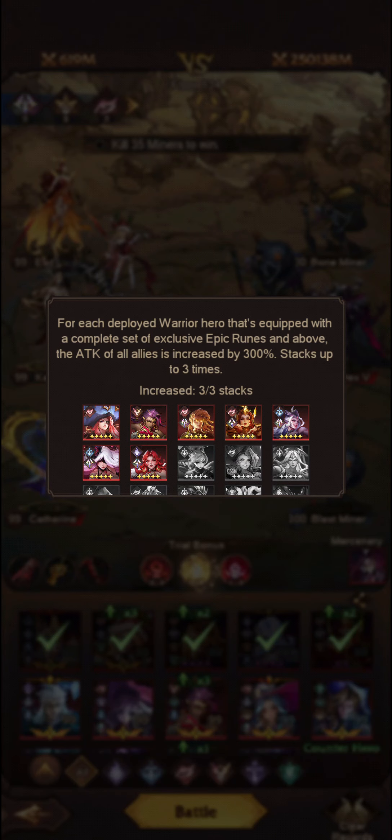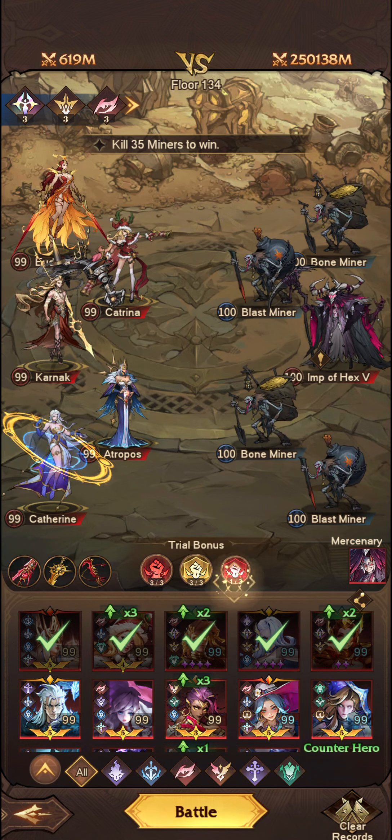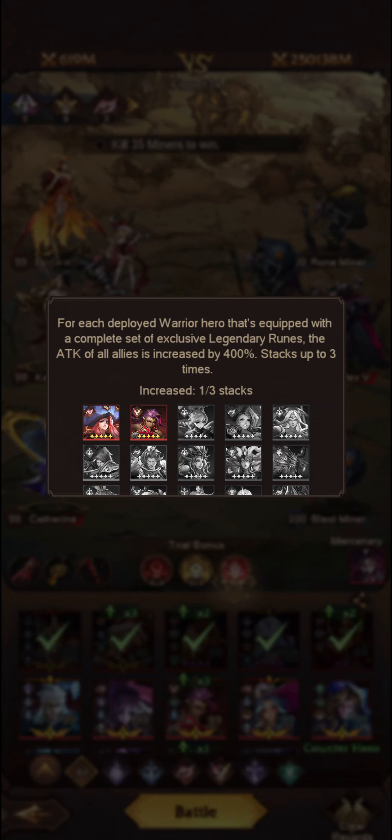The next tier: for each warrior hero equipped with a complete set of exclusive epic runes and above, the attack of all allies is increased by 300%, stacking up to 3 times. And finally, for each deployed warrior hero that has a complete set of legendary runes, the attack of all allies increases by 400%, also stacking up to 3 times.